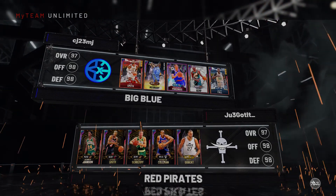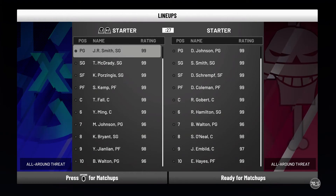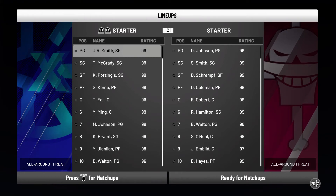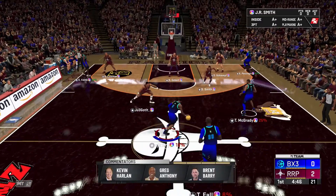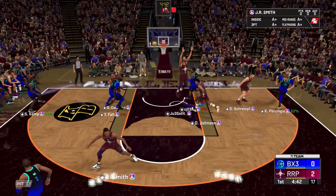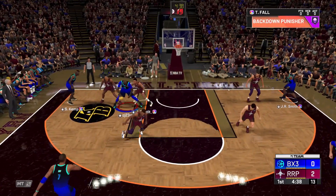As you guys have seen from previous videos, I've had a lot of MT making methods and tips and tricks — sniping methods, ways to make it on the auction house and not sniping, so on and so forth. And finally, I'm putting all of that to use. I bought some cards, some Galaxy Opals, and we're coming out here and competing in the Cheese Sweat Fest, whatever you want to call it, here in Unlimited.